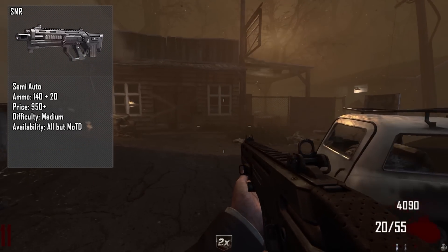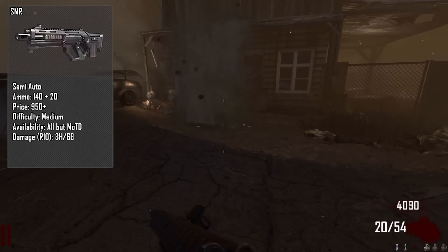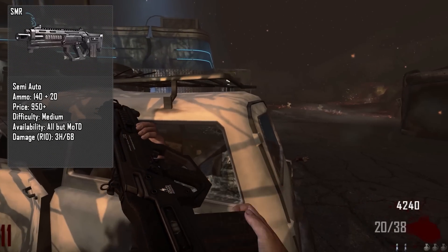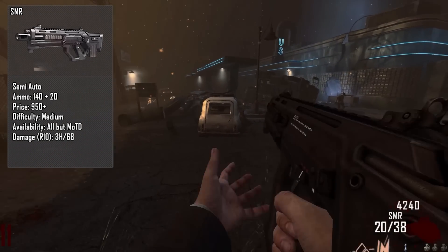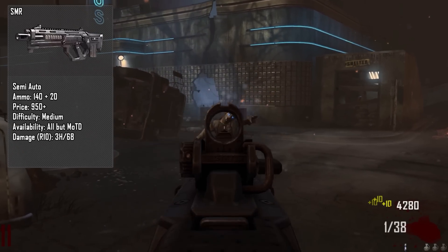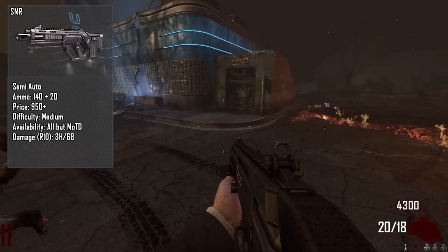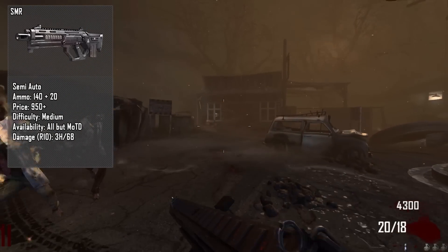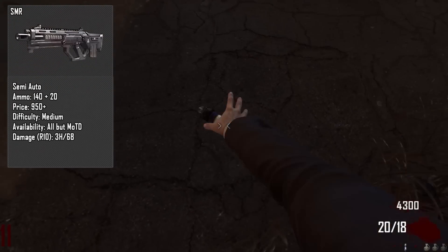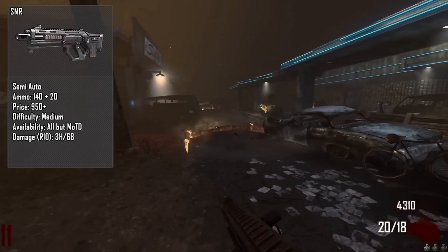The damage on round 10 with the SMR is three shots to the head and six shots to the body. If you've never used the SMR, this thing is very, very inaccurate. When you aim on the iron sight, the shot is never actually going where you're aiming — it's a misaligned iron sight. From being such a good weapon in multiplayer to being one of the worst weapons in zombies, it's really drastic and honestly really sad.